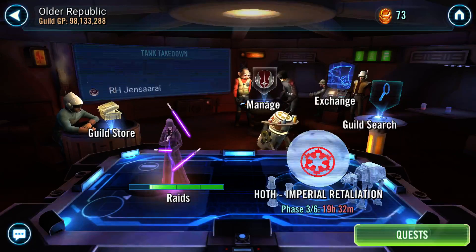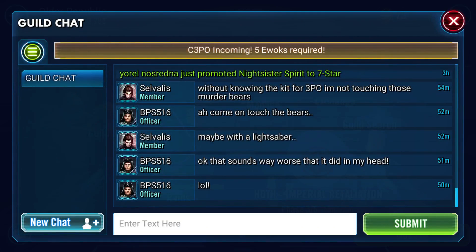What is the point of a guild? Well for starters you get guild chat, and we were having a little bit of fun earlier. This is a comment on the upcoming C-3PO event - as of recording, it's still the 5th and I'm doing a big batch of recordings. Here's our message of the day: C-3PO incoming, 5 Ewoks required. There's an event coming in - assuming it's legendary, because C-3PO is so not worth a hero's journey. We're assuming it's a legendary event like Thrawn or Emperor Palpatine or Grandmaster Yoda, where you'll need 5 Ewoks to get them to 5 stars.